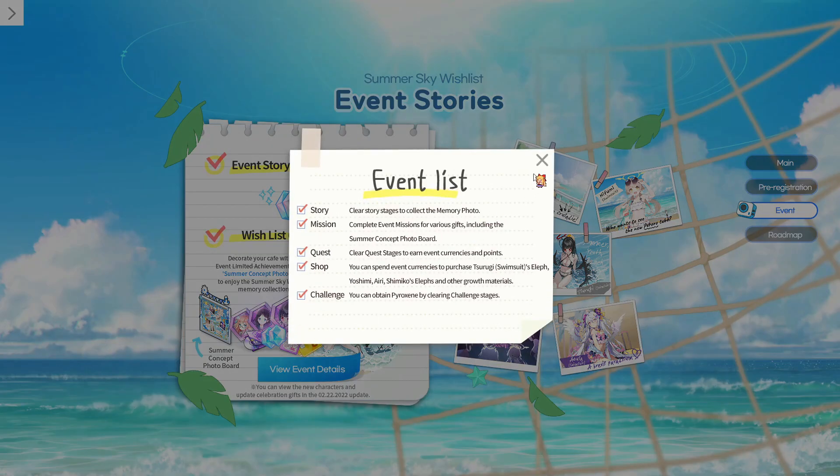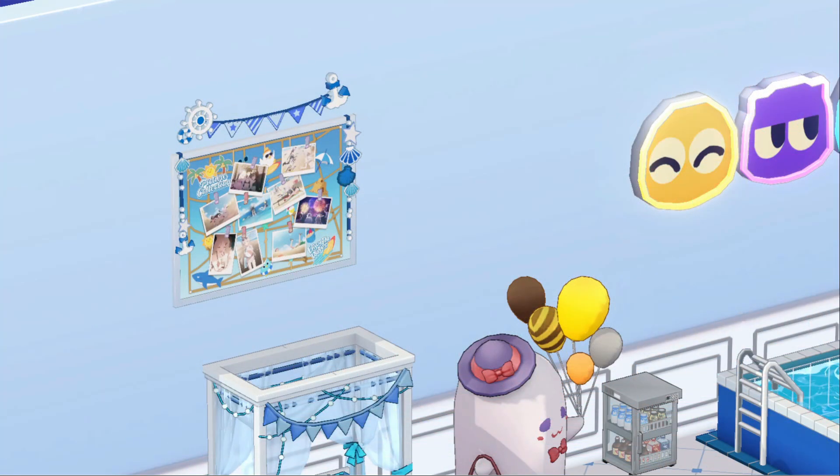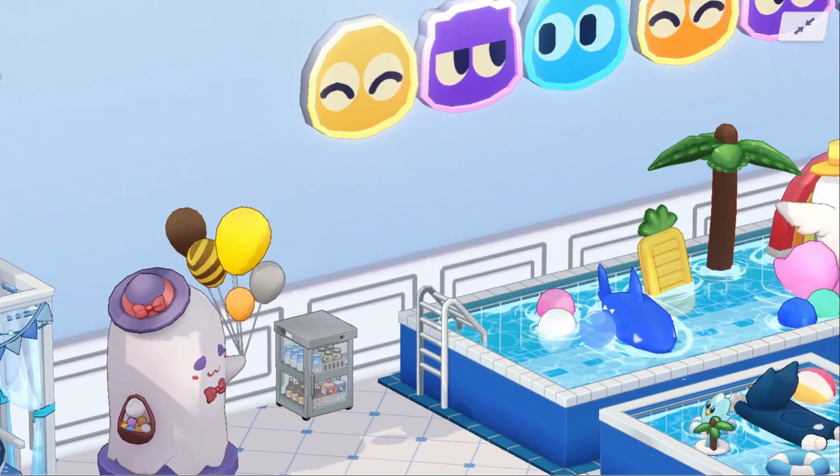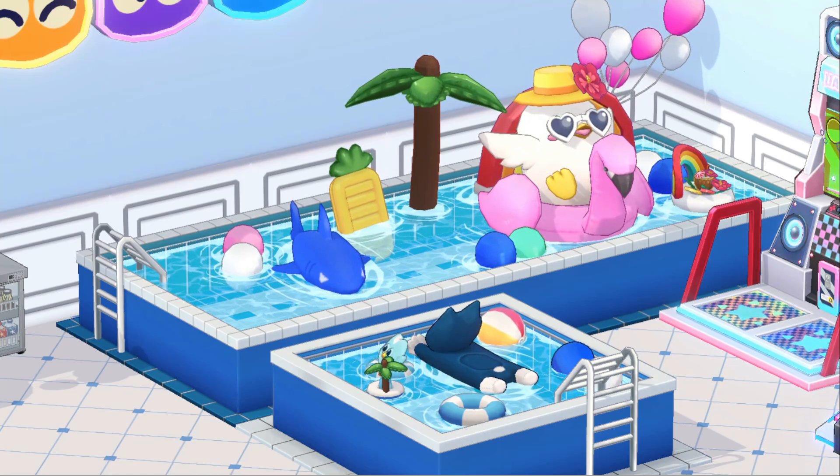By the way, this event is actually my favorite event in Blue Archive so far, because of the summer photo board. This is actually a furniture for the cafe — you get it by completing event activities, and you can click into it to see all the event photos even after the event has ended. Not gonna spoil it here, but the event story is quite nice. Feels like a nice summer vacation, and we get to keep a nice memento for all the good memories. The second half of the summer event also comes with my favorite furniture set, which includes two swimming pools.